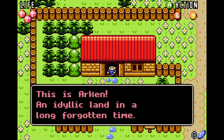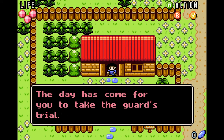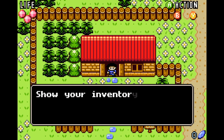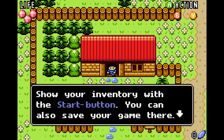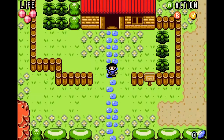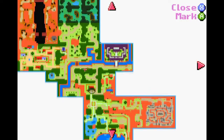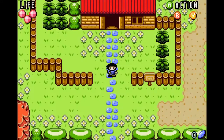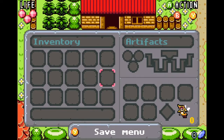So this is Arkhan, in a long-forgotten time. The day has come for you to take the guard's trial. Move the hero with the directional keys, use A to talk to people, look at the map with X, and show your inventory with the start button. You can also save the game there. First off you should head to the king at the castle. With X we can actually mark a location on the map, which looks pretty cool.